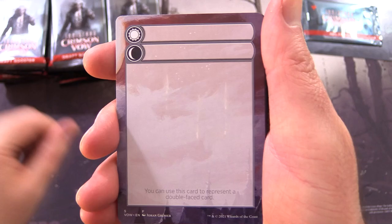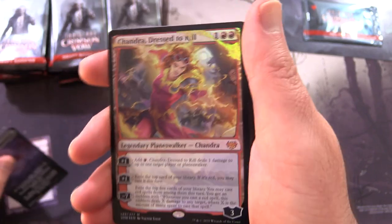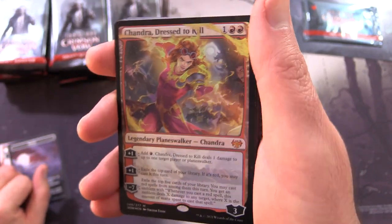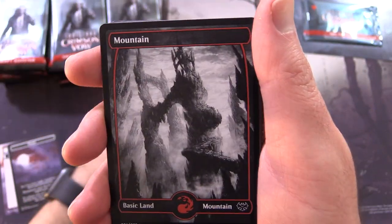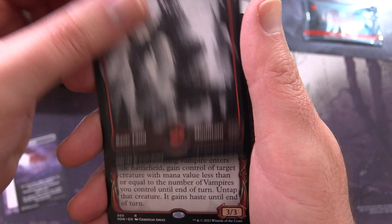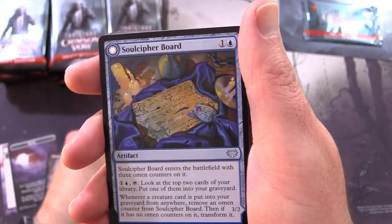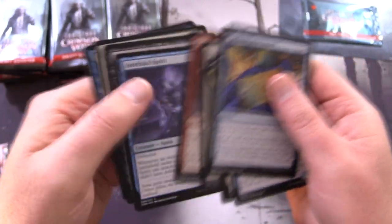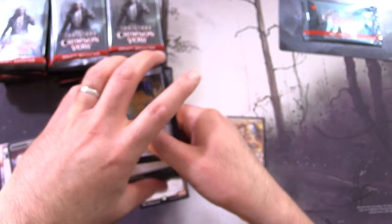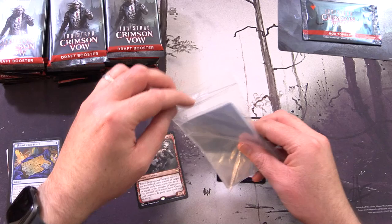These are printed in Japan. We start off with a white card - the Day Night Token. Foil Chandra Dressed to Kill in the first pack! Holy cow. And a mountain. Dominating Vampire is the rare. We'll set the rest of that aside and sleeve up the Chandra.